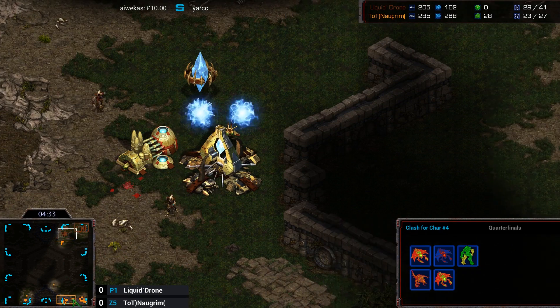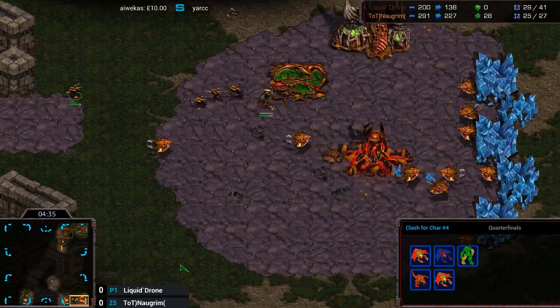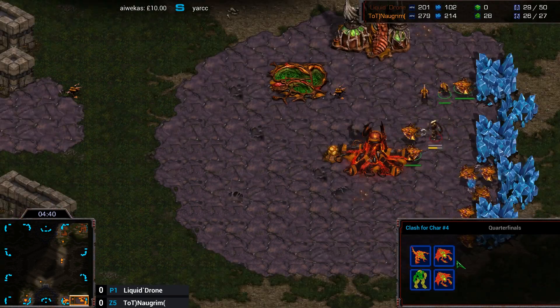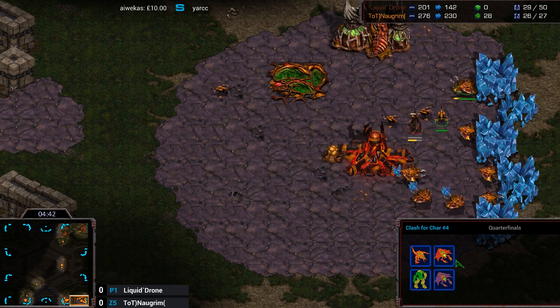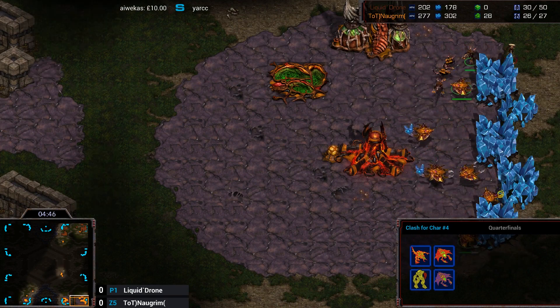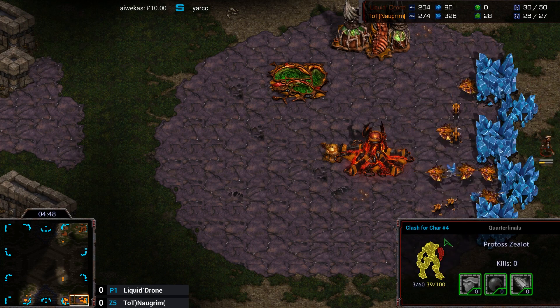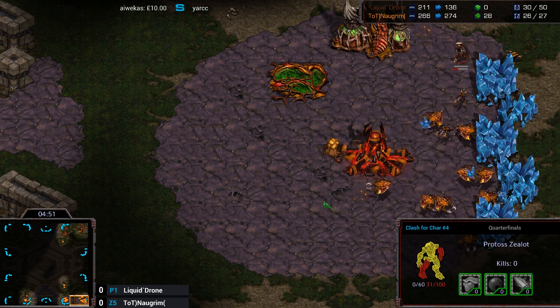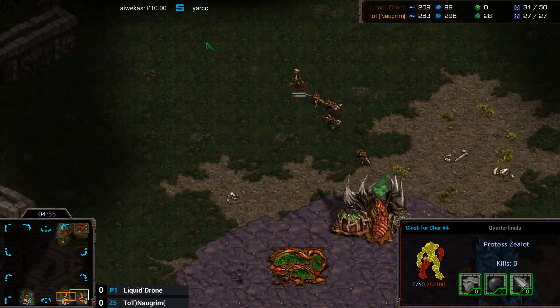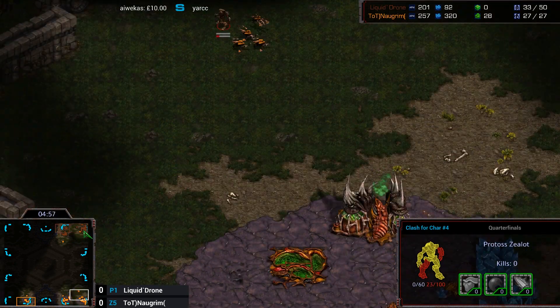Luckily enough for Drone, it looks like Norgrim doesn't want to press in — not one thing would give up too many Lings. Back in his base, he is still on two hatcheries, with his third hatchery just producing drones, so we're not going to see any crazy Ling-in for the time being. He did get speed for his Lings as well, so he'll have that map presence to help deal with the Gateway Expand.